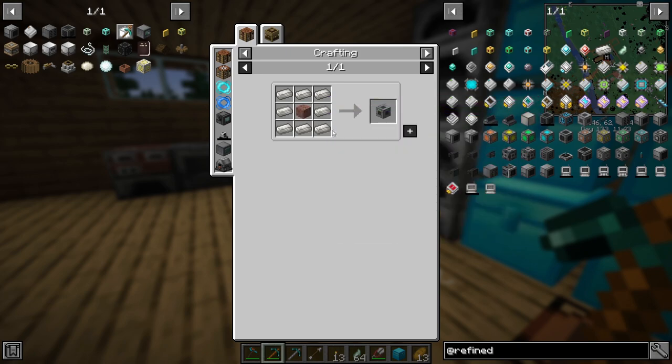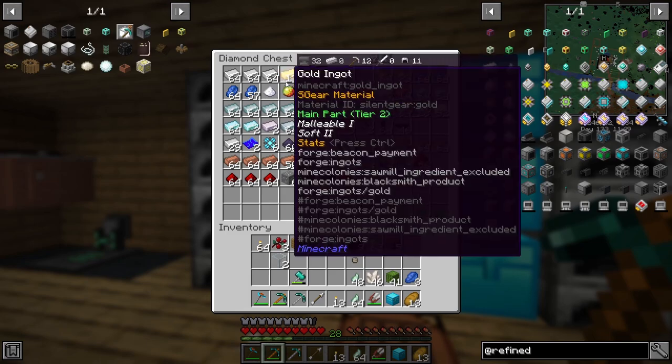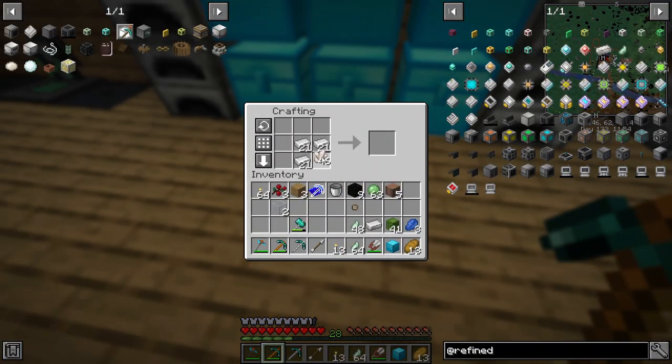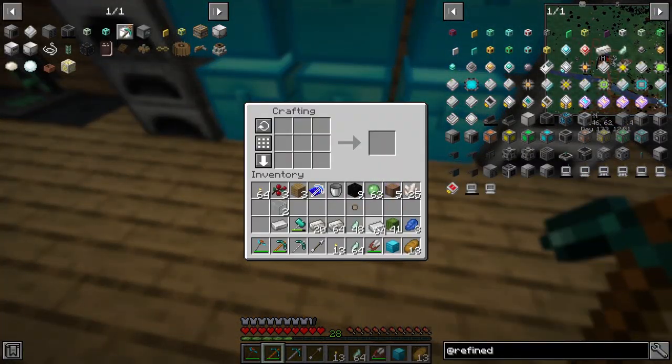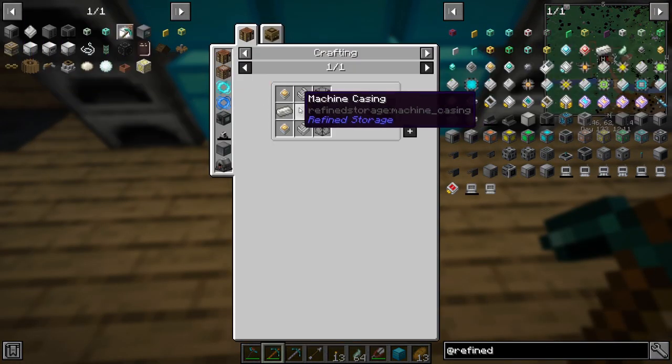To get the controller we're going to need to make some iron and quartz components. We have a ton of iron from last episode — if you missed it, check it out in the top right. So we do this and that — we've got all the things to make the thing go.